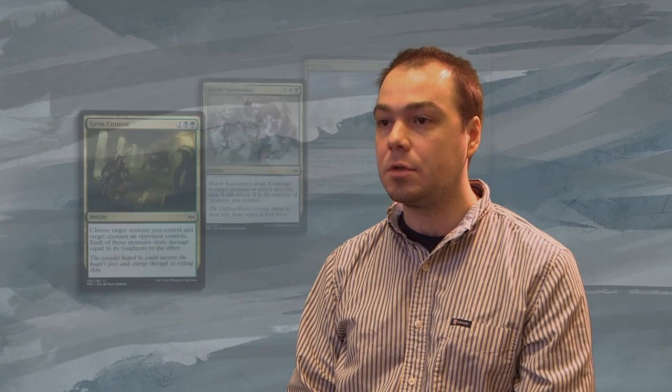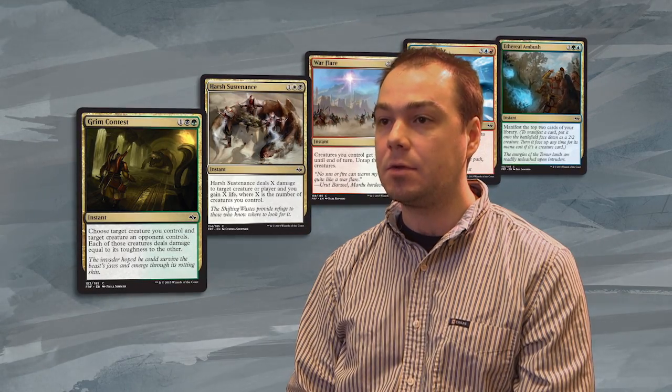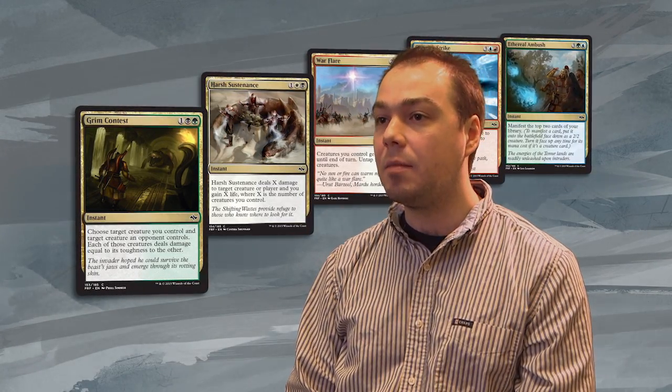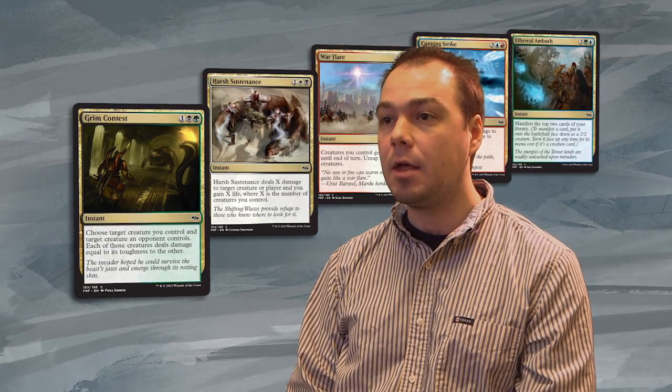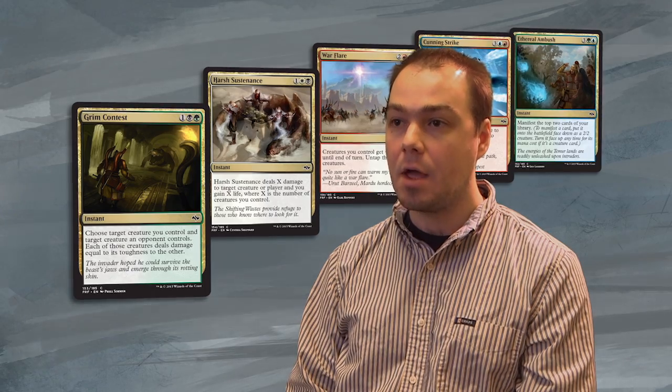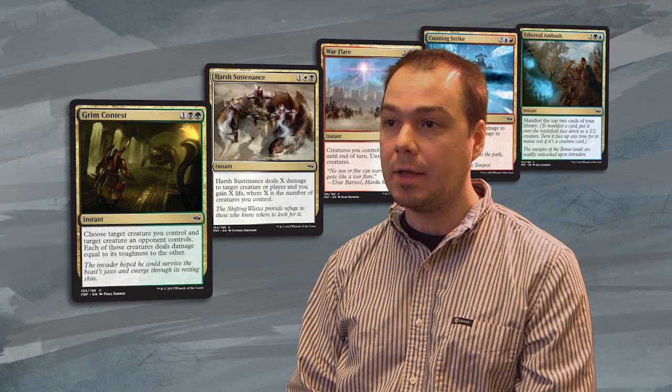We wanted to position the set as a lead-in to Khans of Tarkir, because when you're drafting Fate Reforged in Khans of Tarkir, you start with the Fate Reforged pack first. So we put in a few cards at the common level — the cycle of enemy gold cards, multicolor cards. You'll see them floating around in the booster pack and say, 'here's a blue-green gold card at common, maybe these colors are open, I'll jump into blue and green.' That sets you up so that when you hit the Khans of Tarkir packs, if you are in an enemy color pair, a two-color pair, it gives you access to two of the clans instead of only one.